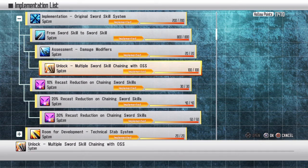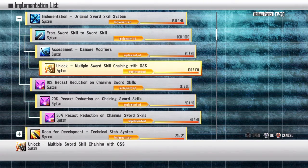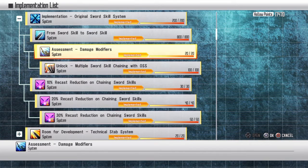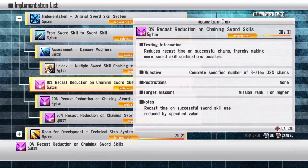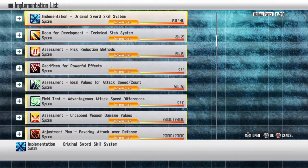Next: multiple chaining skills — sword skill chaining with OSS. It's an overpowered skill. Basically it lifts the restrictions so instead of being limited to six, you can do up to twelve. And doing three-chain, four-chain, and five-chain reduces your cooldowns.